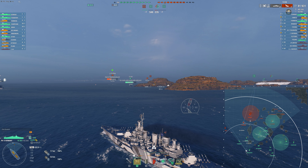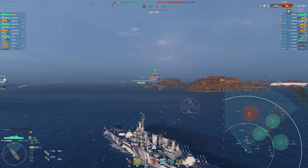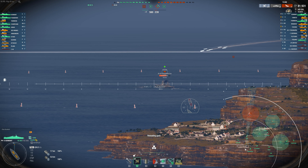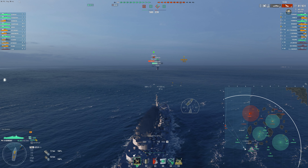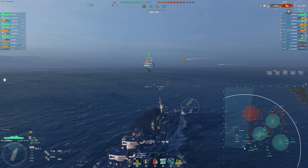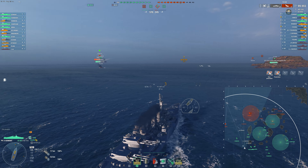Even though I'm getting good broadside shots and Brisk is helping me push this flank just a little quicker, I think it would be much more productive if I were to turn around as we take off half of that Yoshino's health. He's gonna stay angled very well to us. Brisk isn't really enough on the Vermont to make it into a speed demon that's going to push flanks and really outmaneuver the enemy. It's just enough to make up for the massive weakness.